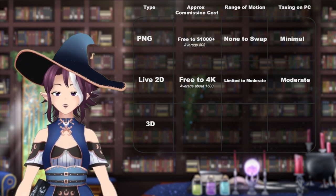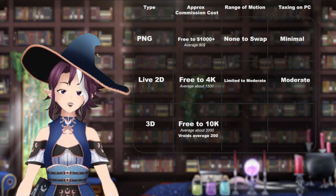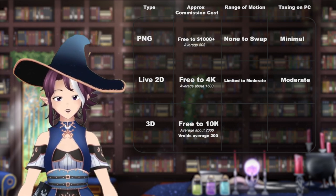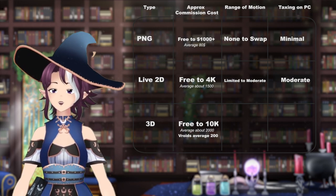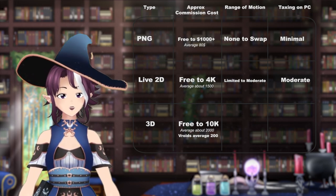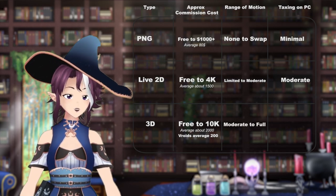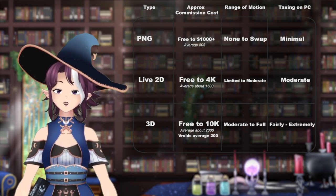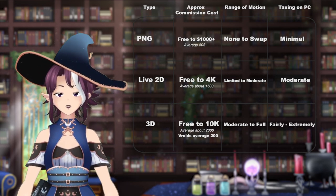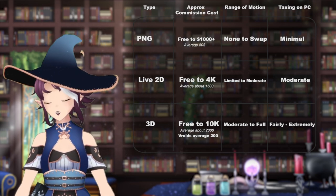For 3D, models can be anywhere between free to $10,000. The average is about $2,000 for a custom, or around $200 for one that comes from a base such as Vroid Studios. Its range of motion is very moderate to full motion depending on the tracking and hardware and software, and it's fairly taxing to extremely demanding on your PC depending on the range of tracking.